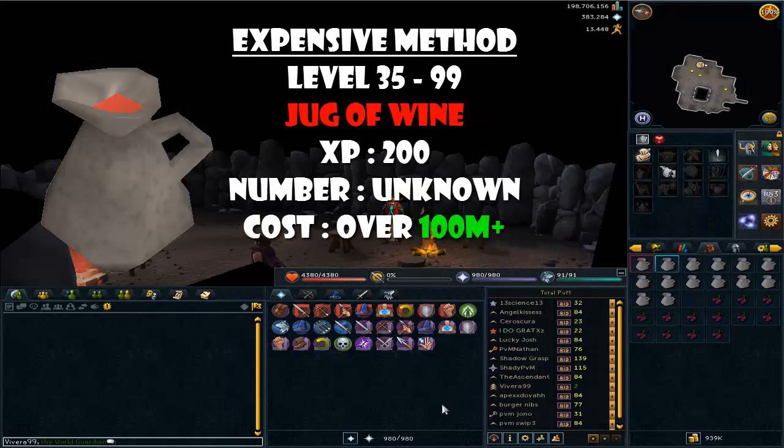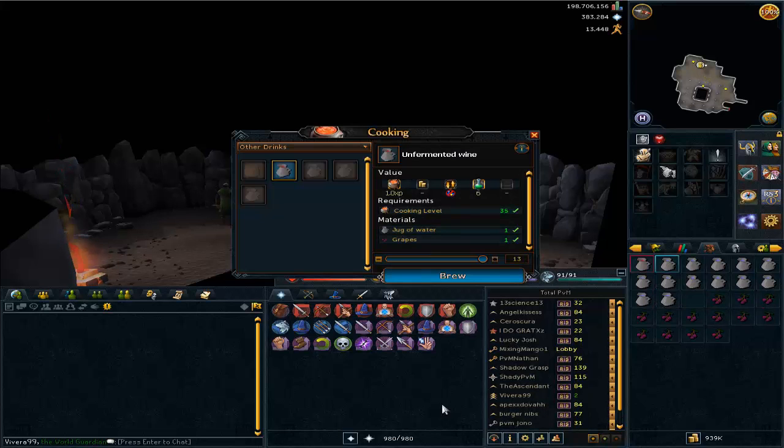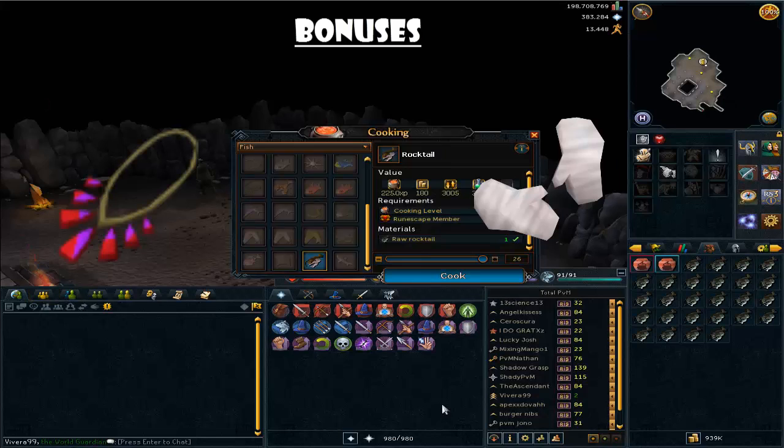Now for the expensive method — this can be done quickly and easily. From level 35 to 99, you make jugs of wine, which will cost over 100 million coins. Use a jug of water on grapes to make unfermented wine, wait 10 seconds, and it turns into a jug of wine. As you can see, I gained 2,600 experience from this method.